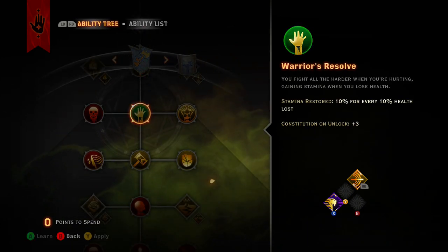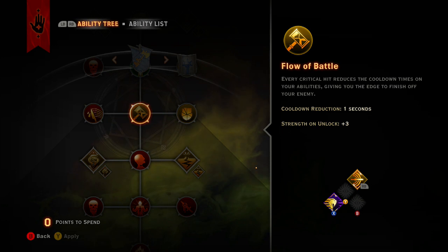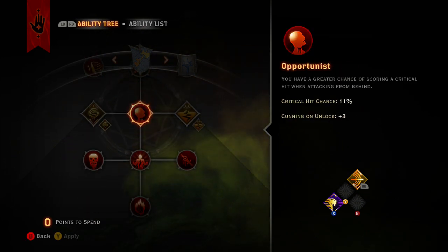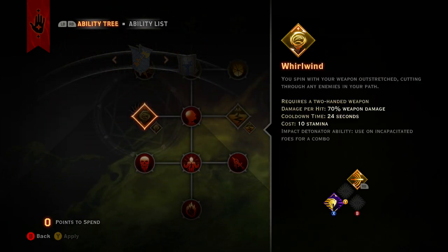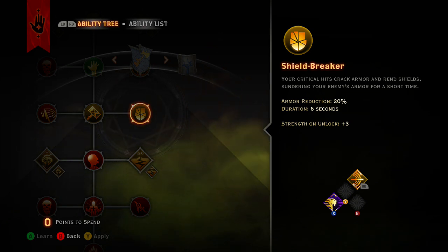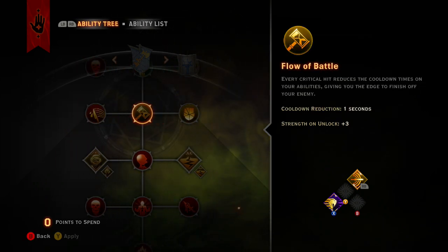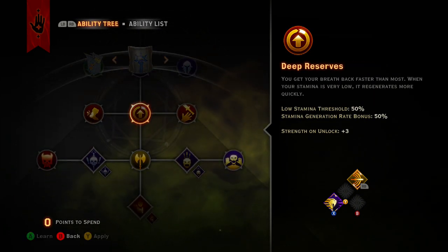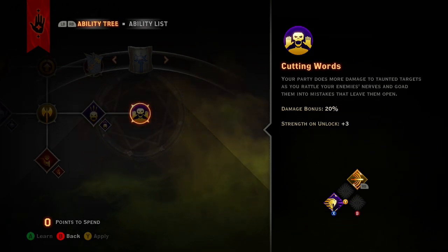Starting off we're going to go Clear Path and then get Warrior's Resolve. That's level 2, level 3, level 4, level 5, 6, 7, 8, 9, 10, 11 - all of these are so helpful. Then 12 because armor reduction is nice for more damage, and then 13, 14, 15, 16, 17, 18, 19 - so that's all 19 skill points used.